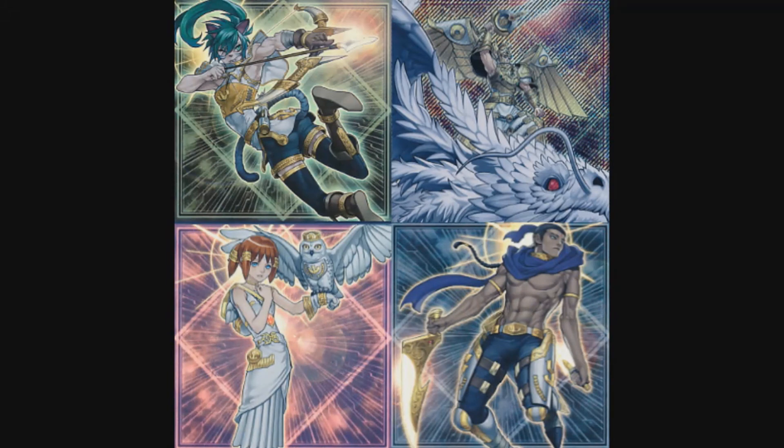The Lightsworn received four new cards — three of them are effect monsters, while the other one is a synchro monster. The first card I will be talking about is Raiden, Lightsworn Assailant. Its effect is: you can send the top two cards of your deck to the graveyard, then if there's a Lightsworn monster among these cards, this card gains 200 attack until your opponent's end phase.